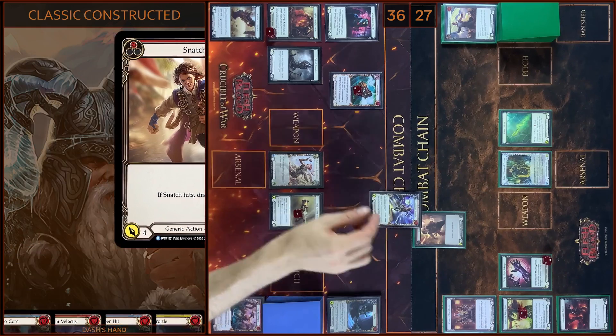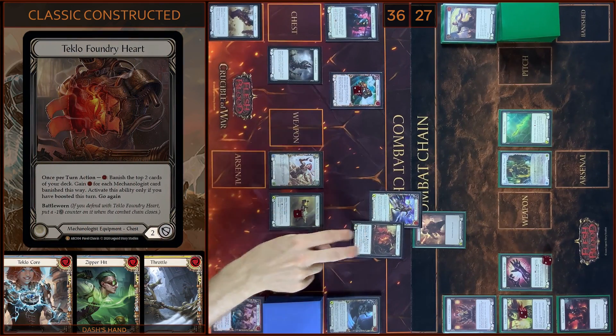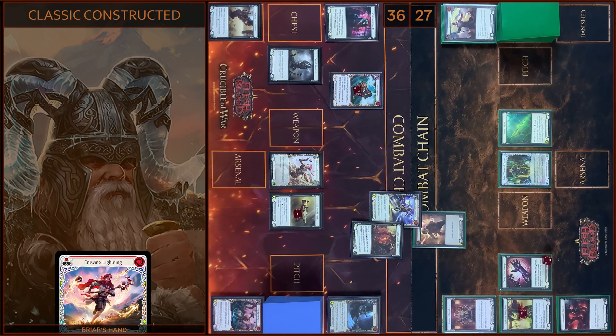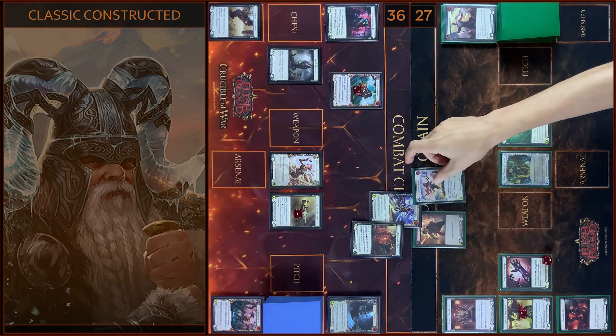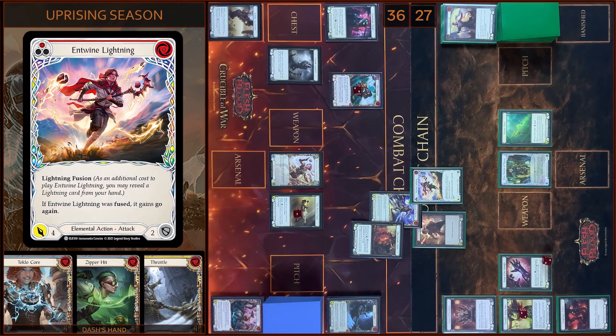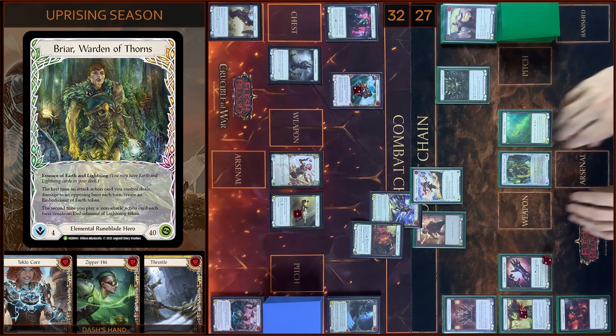I'm gonna block four damage. And then I'm gonna play Intertwined Lightning — four damage. I have no block. No reactions. I take four — 32 left. And I will create Embodiment of Earth. That's all.